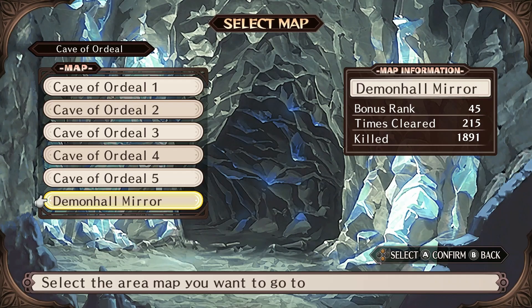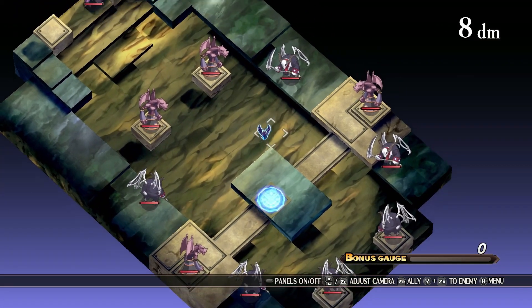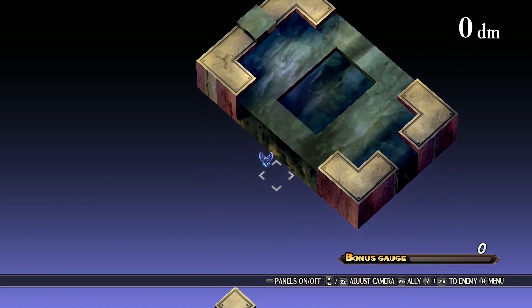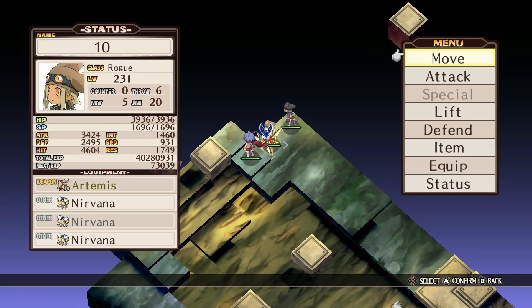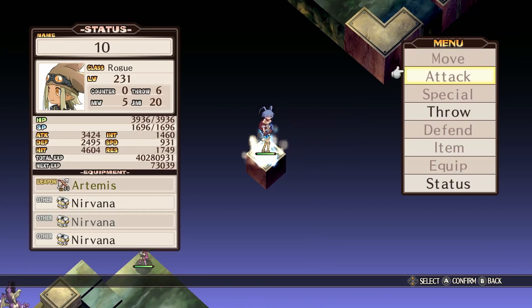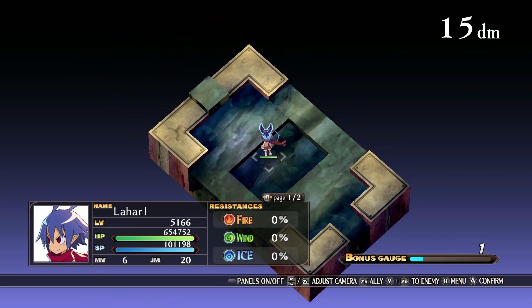For map number 4, Demon Hall Mirror — this one's a little different. To unlock Demon Hall Mirror, you have to beat Cave of Ordeal 5. It's got a circle of enemies here, a dragon here, and then way over here there's a panel with an enemy on it that you have to beat the first time. In order to reach him, all you need is two Thieves. Stack your characters up just like this, then pick them up and throw them to get your character over there. Move over and finish off that last zombie character. Once that is done, you will have unlocked Demon Hall Mirror.